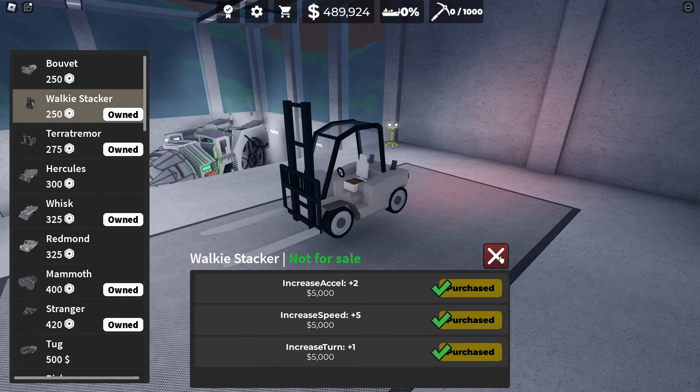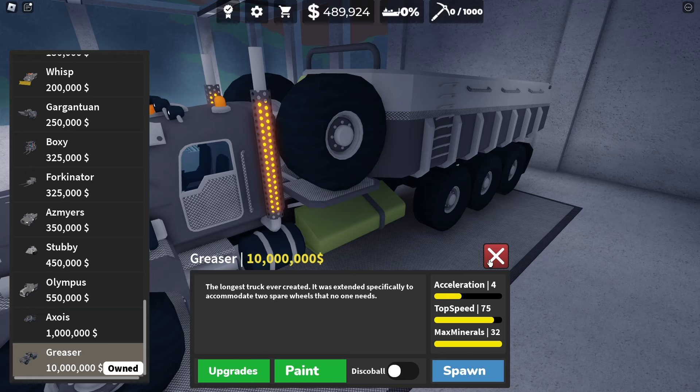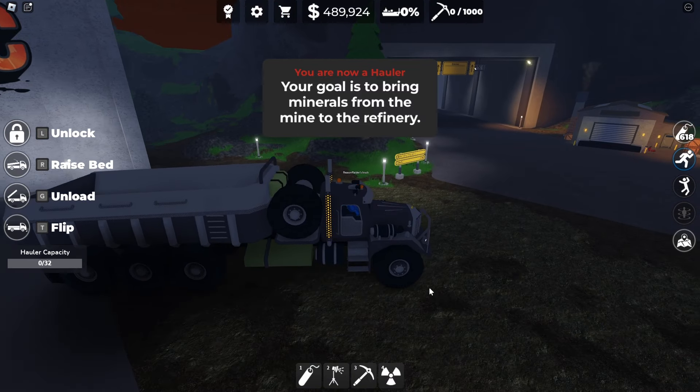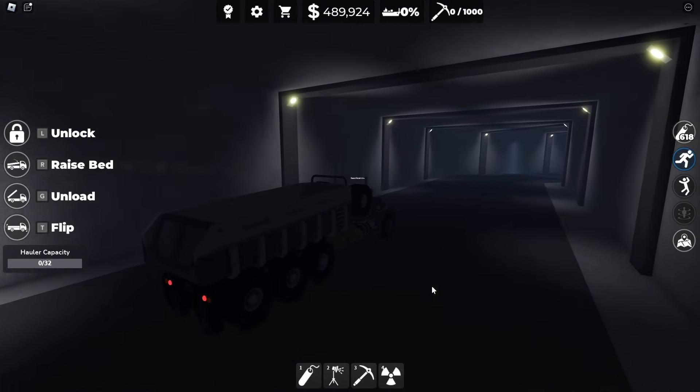The Walkie Stacker's increased speed is only 5, and it still goes really fast. But if we look at the Greaser, it has a top speed of 75 and another 25 on top of that, which is a little bit crazy. We're going into a speed test here — this is stock by the way, not upgraded, because the upgrade is really expensive.